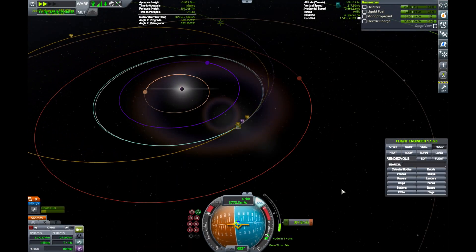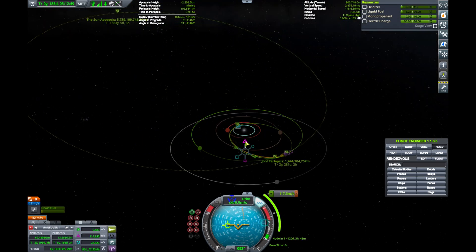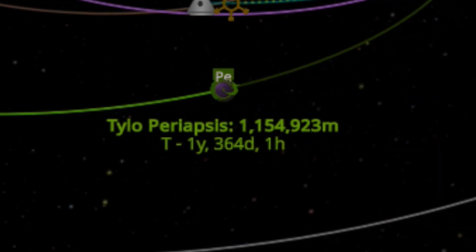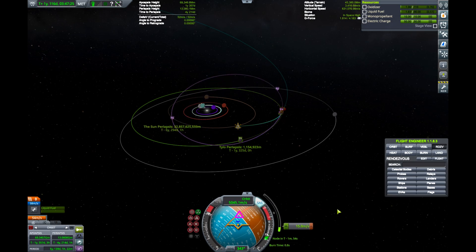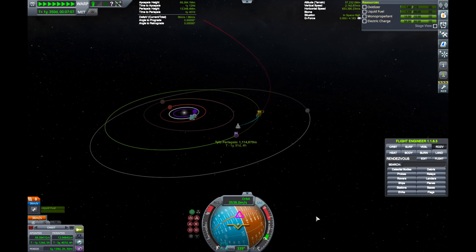Send the whole mess to Jool, and nudge maneuver nodes until you see this beautiful half ellipse. I got lucky and found a Tylo encounter. If you're extra lucky, you'll have just enough Delta-V to execute your maneuvers perfectly and find your craft on the slow train to oblivion.